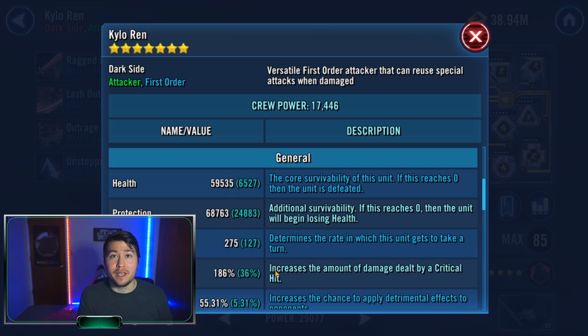A relic 7 crew can be really tanky and hard to kill. So really we're talking about JTR here — it's not unusual to see BB-8 with 300 speed, just built into his kit. He's fast and gets the team going. You want to use Kylo at the same weight, so you want him to be fast.